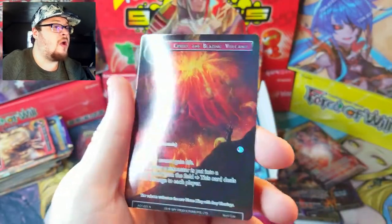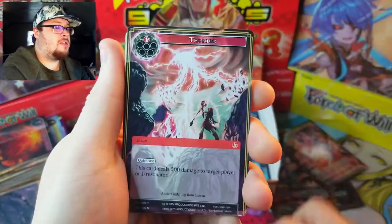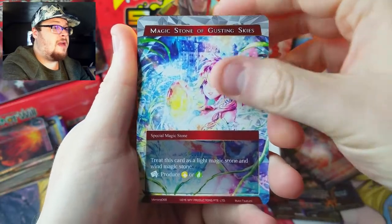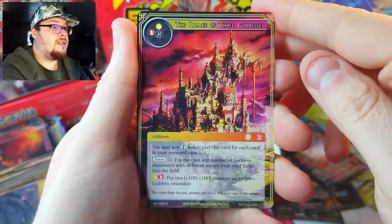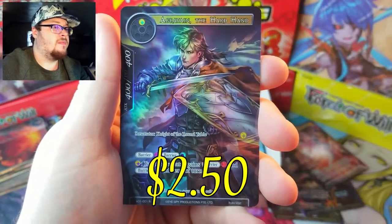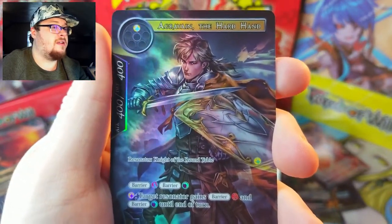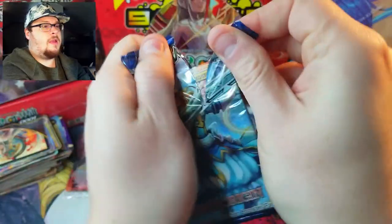Next one, let's keep cruising. I would love to get a full art of that really cool looking sword guy. Magic Stone of Gusting Skies — a wind magic stone — and then we've got Palace of the Three Goddesses as our rare. Behind it, the Hard Hand — I don't know how to say his name — yeah, it's kind of lame but he's a rare full art.